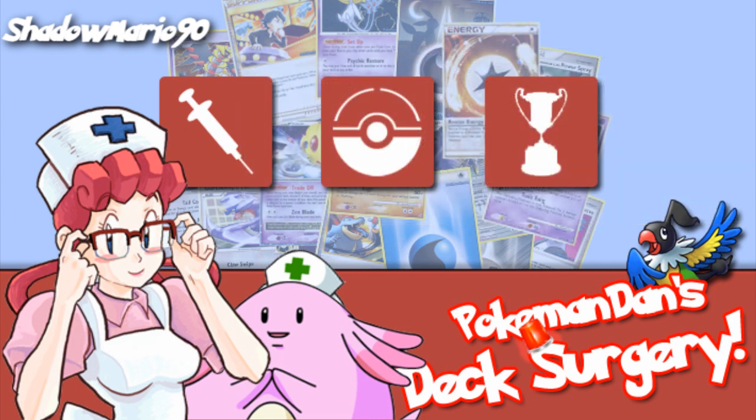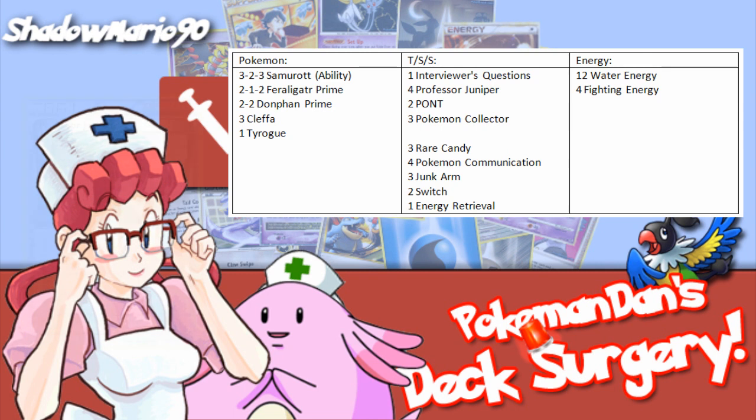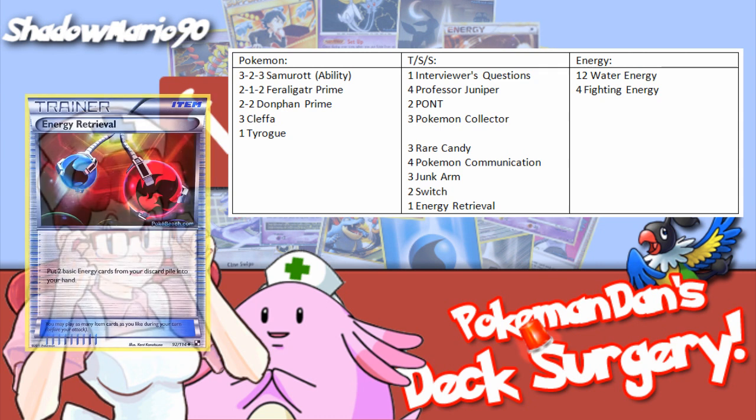If I was to build the same list, I would try it like this. I would personally run it this way because Junk Arm is such a good card in this format, turning your discard pile into a working library of trainers for later in the game. The 4 Junipers will help you get things into the discard pile as well as drawing through your deck as fast as possible. Pont is still in there so you have a shuffle-hand refresh if you don't want to discard what you've got, and Junk Arm works great for getting things like Rare Candy and Energy Retrieval from the discard pile. Running a single Energy Retrieval might seem a little odd, but with the fairly high count of Junk Arm, you'll be able to discard it early on when you don't need it and then use it later on when you do.